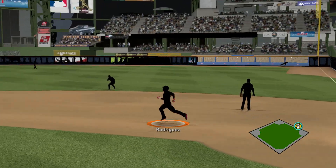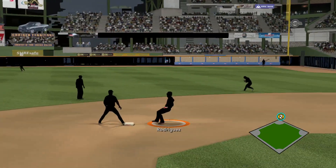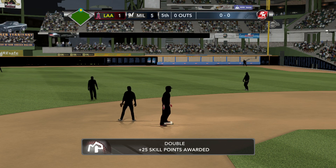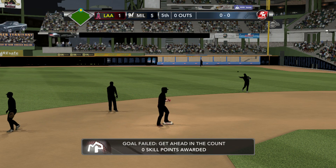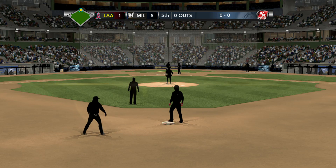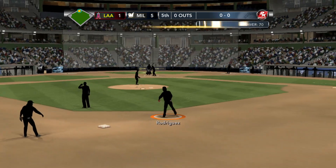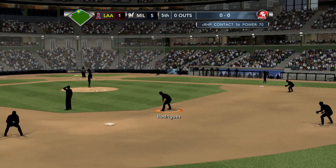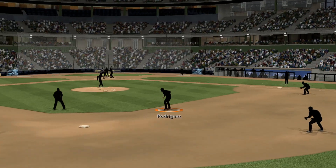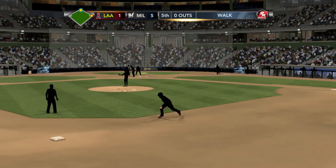It's a fair ball headed into the corner for extra bases — stops at second. Two baggers! What a great way to get things started, leading off the inning with the double, putting yourself in scoring position early. Chris Ionetta at the plate — his lifetime batting average not good, .226 against the Brewers.